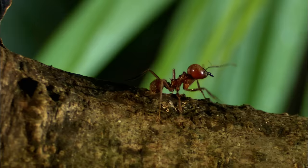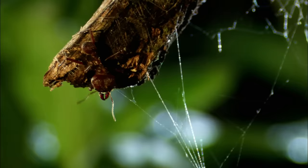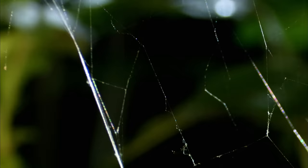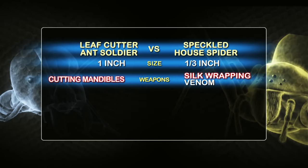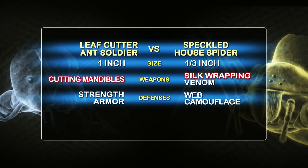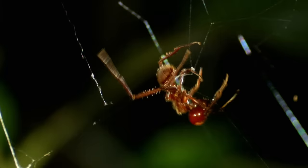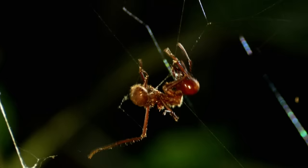A leafcutter ant soldier, alone on patrol, is just inches away from a speckled house spider's silken web. One false step, and there will be war. The leafcutter ant soldier has size and strength, with powerful mandibles to cut and crush. The speckled house spider uses silk and venom to overcome the enemy. Which strategy will prevail? The leafcutter soldier suddenly finds itself in a sticky situation. We already know that this soldier can cut an opponent in two, but when it's gotten caught in this web, it's really on shaky ground.